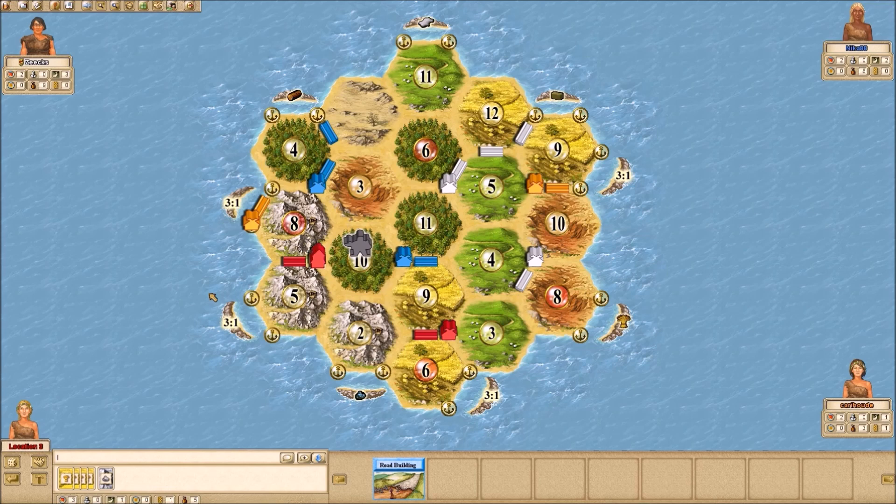I strike first with three points. More importantly, whenever an eight comes up I'm going to get two ores when orange and blue just get one, because there are three of us on that 8 — so I have an edge. White builds too, so he's at three points, has the important brick and access to wheat. I think this will be a great place to put the robber once I can start buying knights. My next priority is to get to a port — that's really the only good way for me to get sheep.